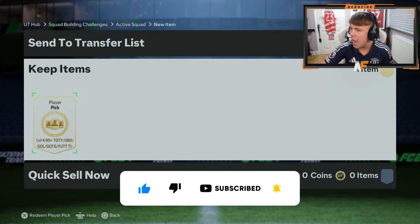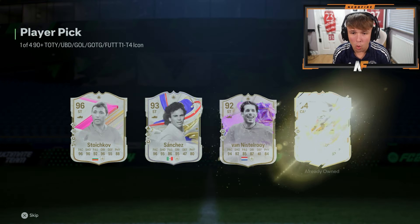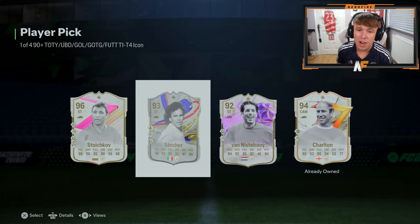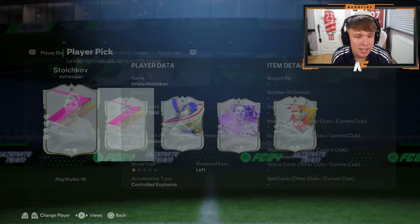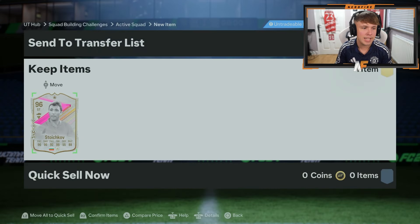Here we go, one of four 90 plus icon player picks. Oh, 96 Storey! Considering I don't already own him, I'm not against that at all. I'll take it. Five star five star as well, very nice. That's not bad from a 90 plus, I'll take it definitely.